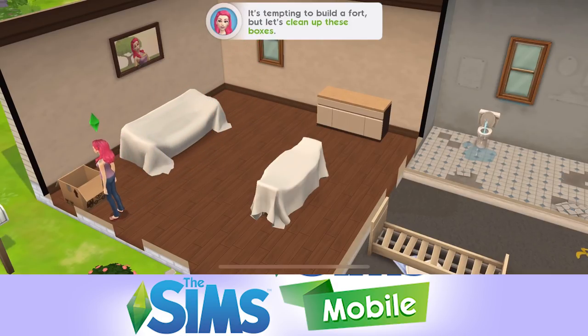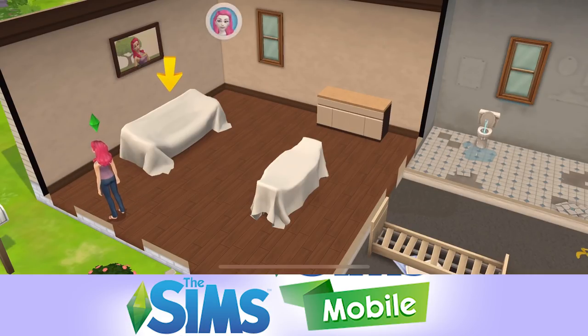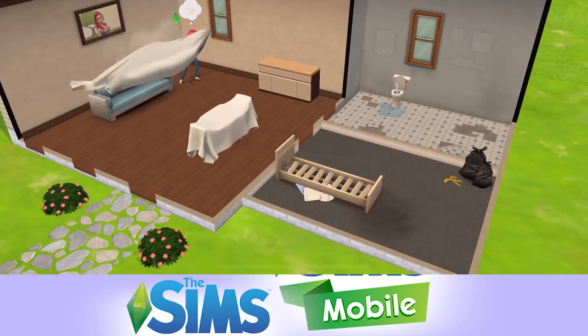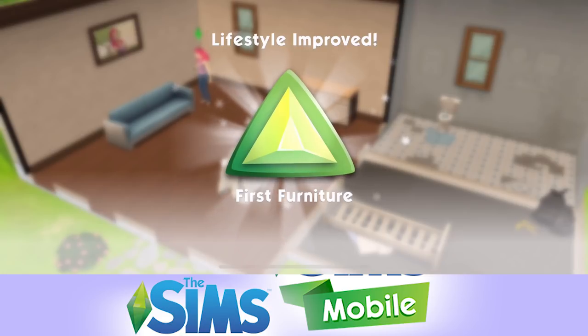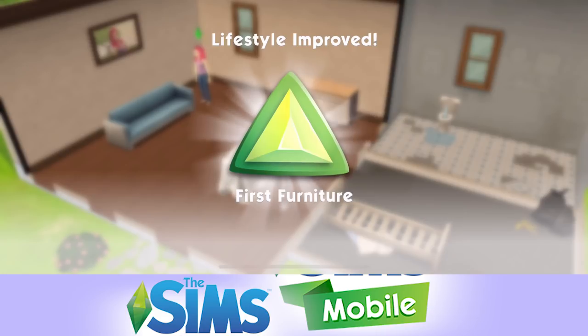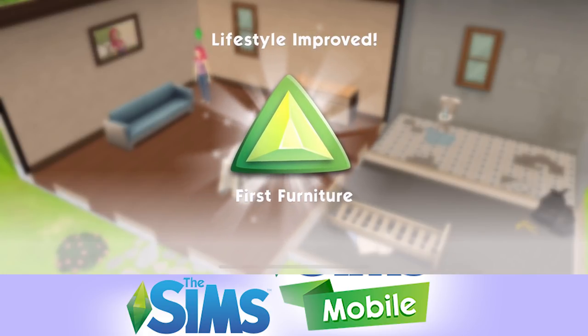Now we need to click on this blanket. I'm assuming there's going to be a sofa under there. Look at that portrait of her on the wall. And here's lifestyle improved - first furniture. So as we progress through the game, improving our lifestyle of our Sims is something that we want to do. It's not something that I know much about as yet, but I'm sure as we go through the game we will figure it all out.